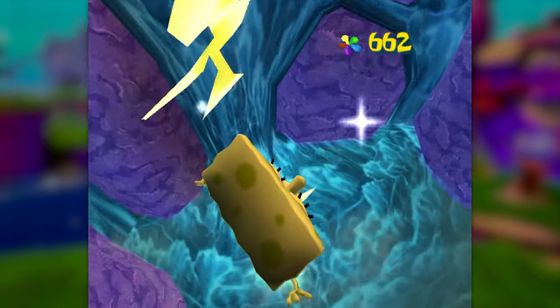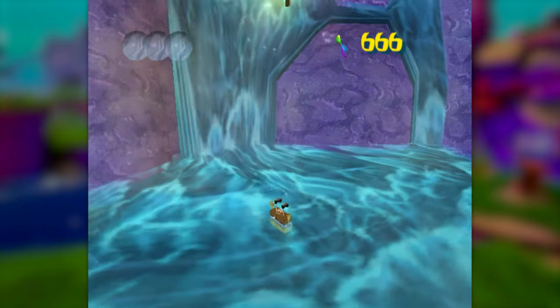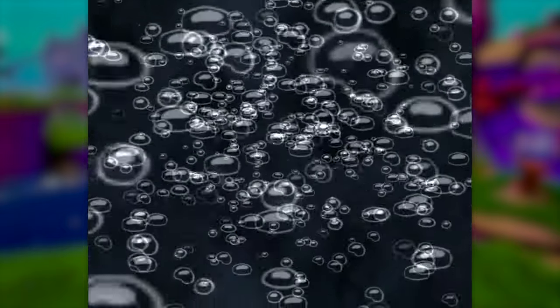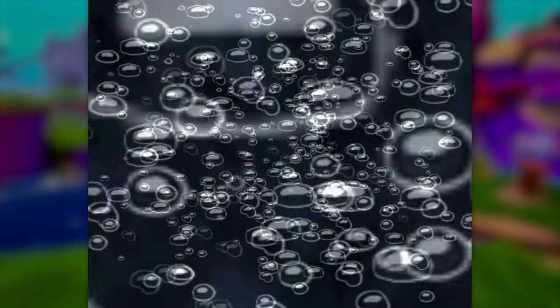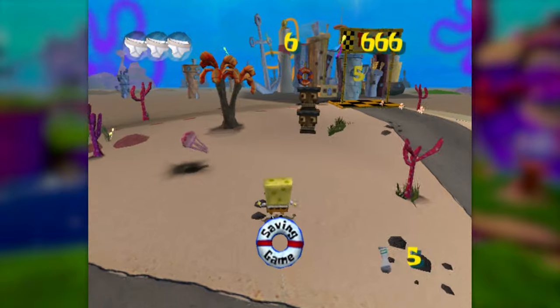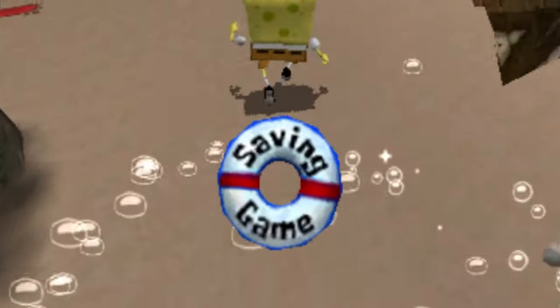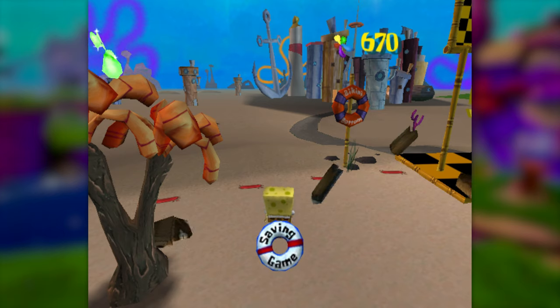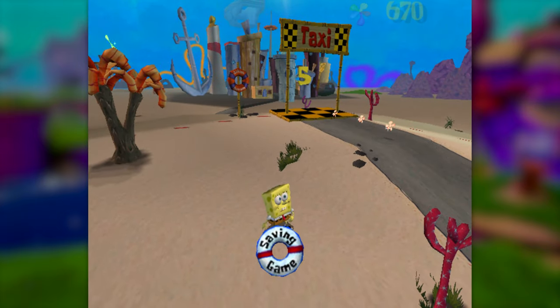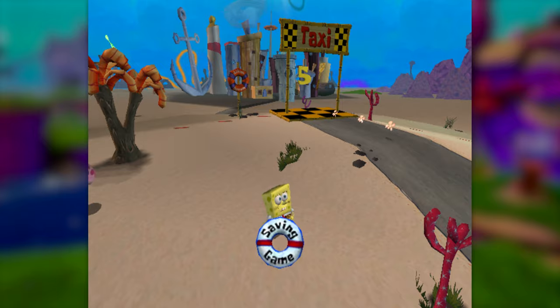When grabbing that spatula with the hand disabled, SpongeBob will collect it but then fall into the goo below. Once he respawns, he will go back into the animation from collecting a spatula, but since we just respawned, the game lets us pause during the animation while it's saving the game, which is not normally possible. If we warp back to Bikini Bottom while the game is saving, you can see that the save game icon stays on screen. While the game is in this state, the hand is 100% disabled, even in the zones that would normally take you away and re-enable the hand.